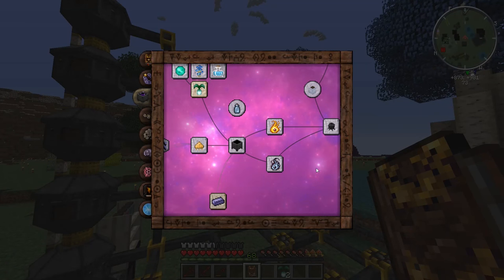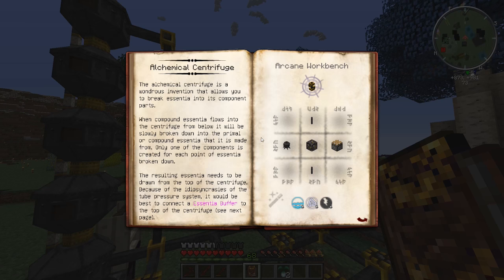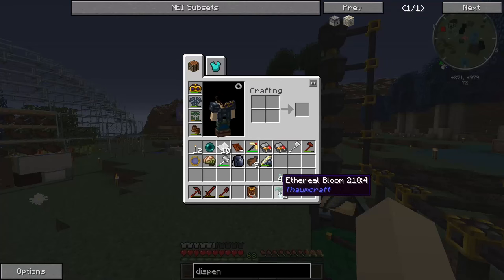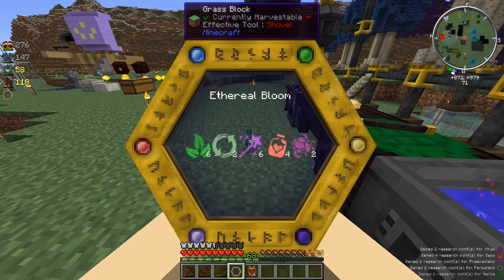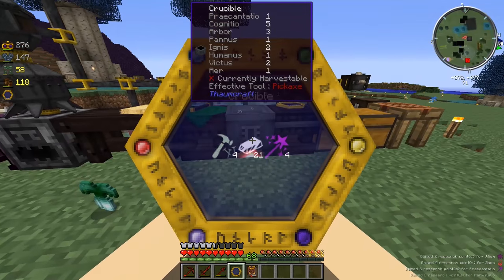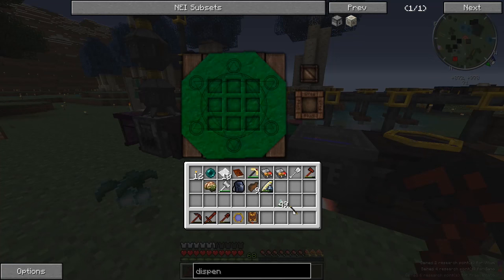I got some comments from about two episodes ago saying instead of using the crystallizer thing, to use the alchemical centrifuge. I did a little bit of research on it - I think what it does is if you put something like sugarcane in, it would turn the sugarcane into water and air particles or something. But I guess we'll try it just in case we really want to make something here in the future.